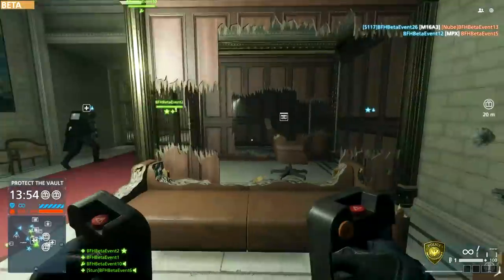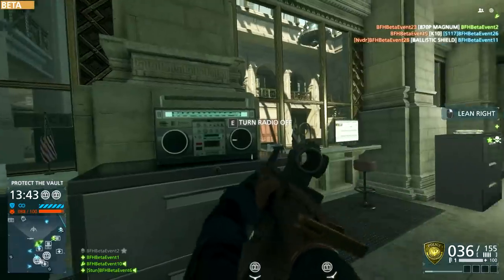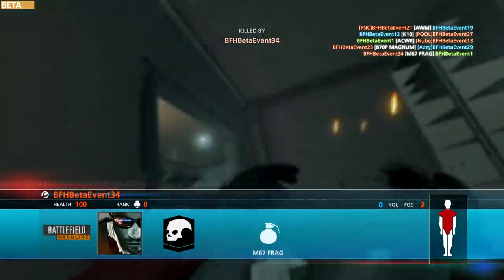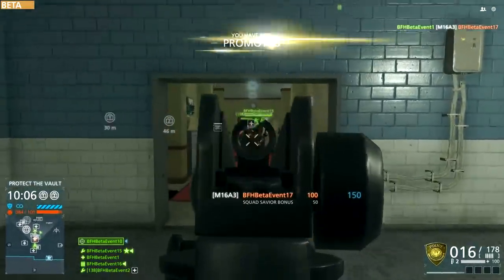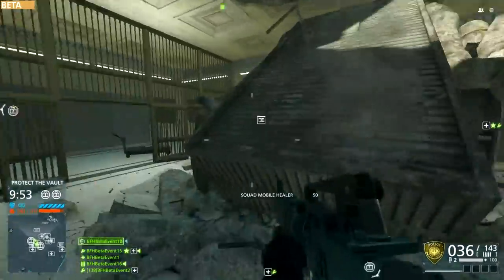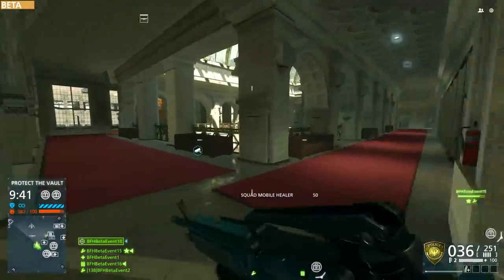Next up is ammunition, and this is really an extension of the health system. You can now run up to the support player — or the enforcer as it's called in Battlefield Hardline — and take ammunition right off them. Or you can find the ammo locker placed around the map and fuel up from there too. I only had the chance to test this with primary and secondary ammo, so I can't confirm if it will work for gadgets and grenades. All of these new changes are fantastic for keeping the gameplay flowing — there are now legitimate alternatives to get what you need on the battlefield, and they make a massive change to the gameplay.